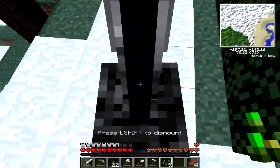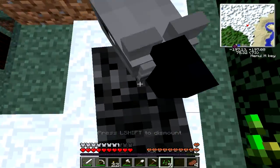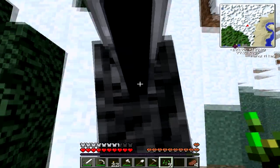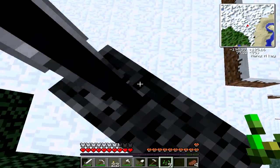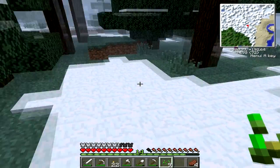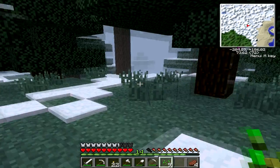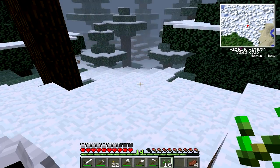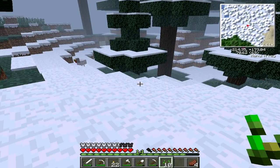I think this is it — yes, this is my horse. But I can't control it; it's controlling itself currently because I don't have a lead yet. So my best bet right now would be to go find a swamp biome.